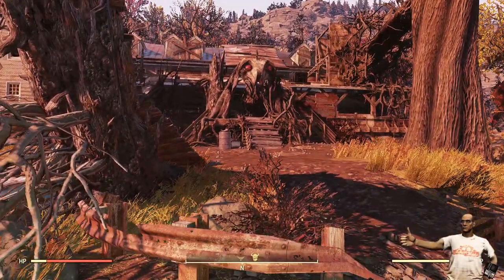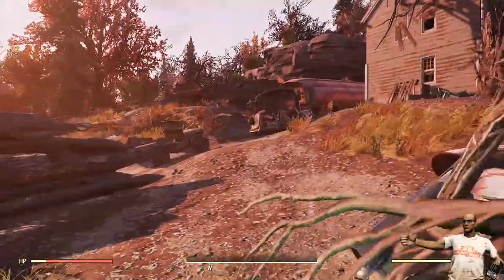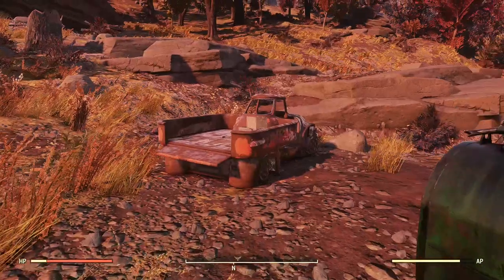Welcome back vault dwellers, Naked Vault Dweller here. Today we're going to cover a resource that's not used a whole lot — in fact I don't even know why it's in the game. We're getting some cork, and we're going to start off at Clancy Manor. But before we get started, please take a moment to hit the subscribe button.